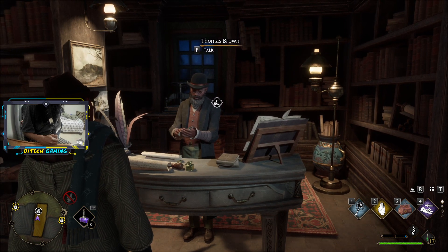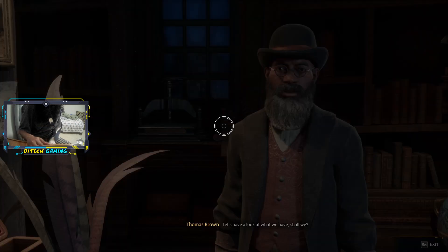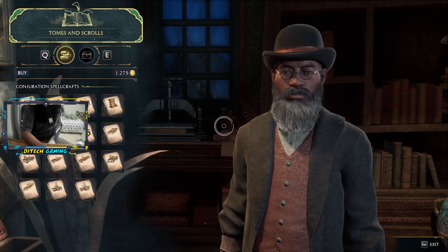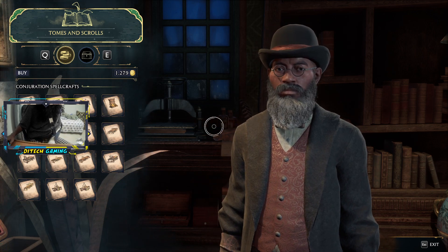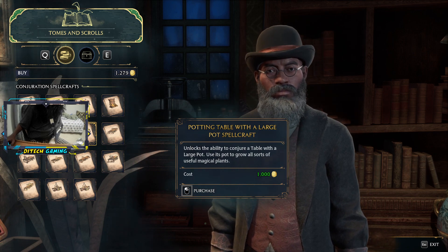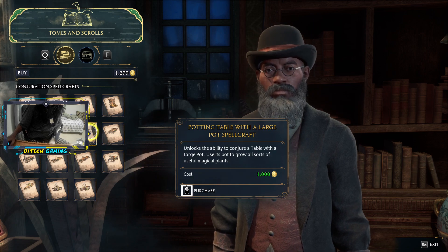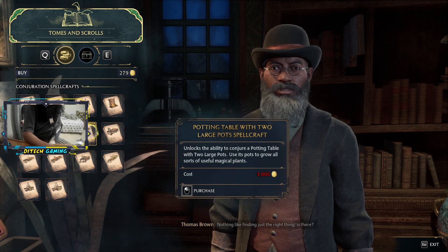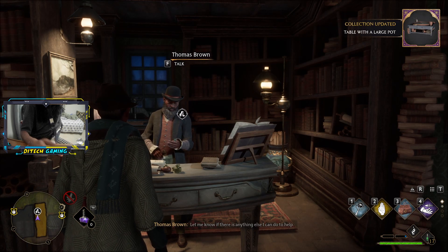Alright guys, very simple video: how to make large pots in Hogwarts Legacy. In order to get large pots, you have to come to Tomes and Scrolls and buy the potting table with large pots. You can buy it for 3000, but I'm just out of cash, so I'm just gonna buy this one.